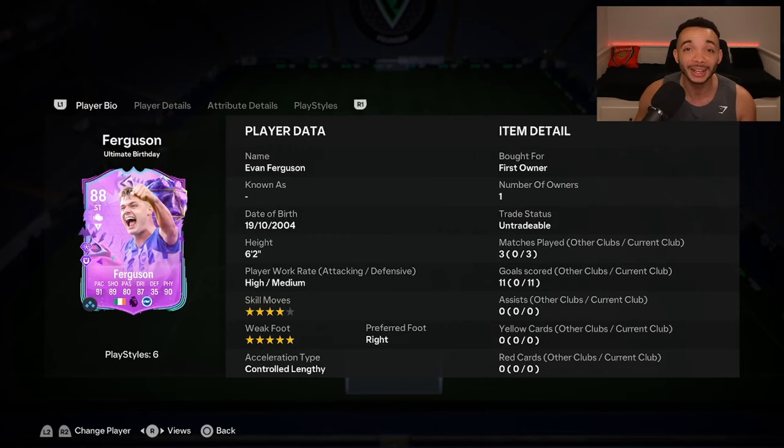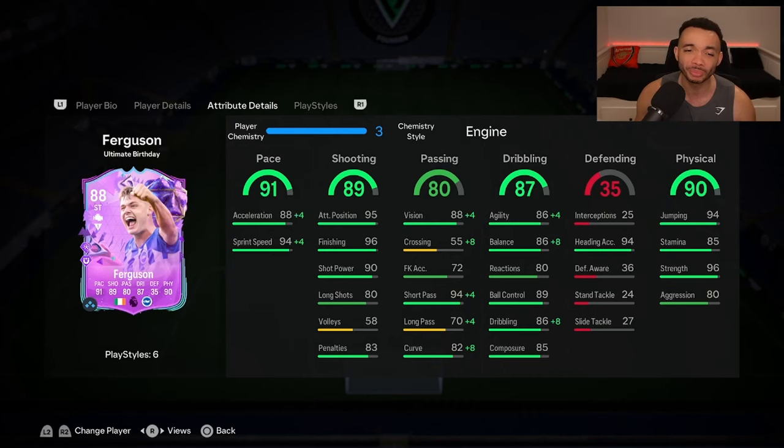In three games we've got 11 goals, no assists — a fantastic return. If you enjoyed the video so far, please give it a like, it will be greatly appreciated. Evan Ferguson coming in at just under 39k. Do I recommend the SBC? Yes. At that price it's hard not to. He's not going to get into a lot of people's teams right now — a lot of people have Werner, Mbappe, Eusebio. He's obviously not on their level, but for just under 40k you can't really complain. He's going to score you goals. Three games, 11 goals — that's a crazy ratio.